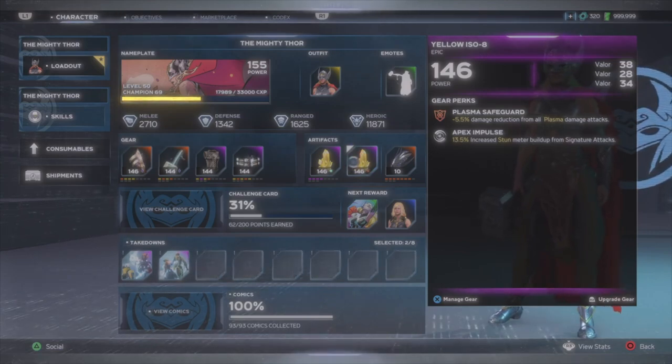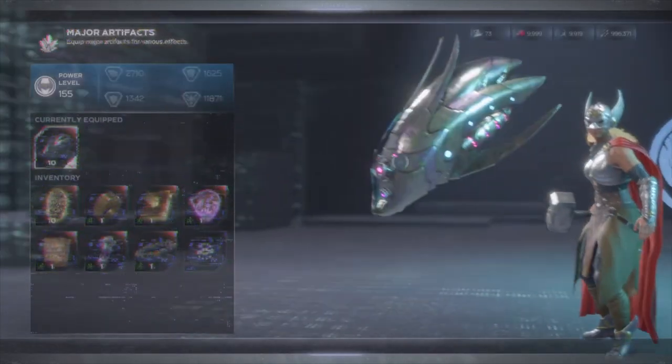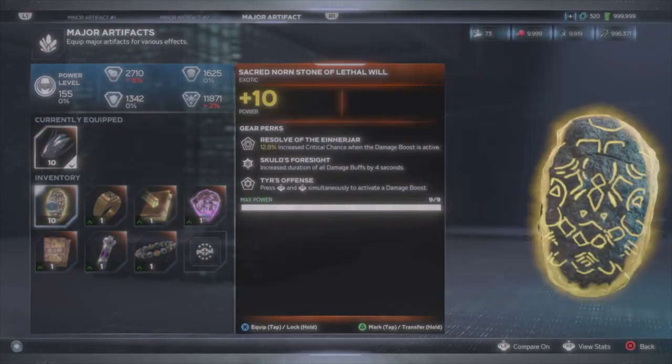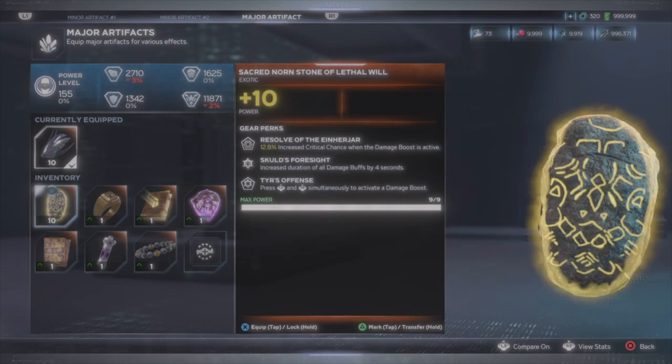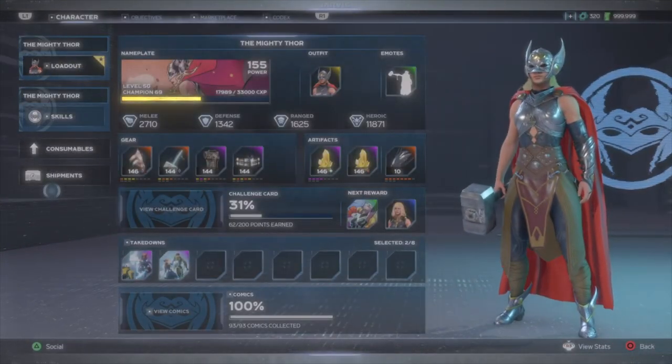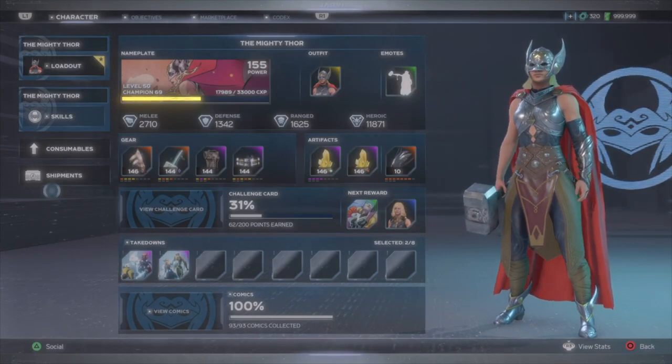For the major artifact, I'm using both the Tac-tagon and the Norn Stone of Lethal Will. The Tac-tagon will give me more overall consistent damage throughout a mission since I do a lot of status damage with this build, but I'll switch to the Norn Stone when I need to do big bursts of damage, like in a boss fight. That's the build — let me know what you think in the comments down below and share with me what you're working on with Jane.